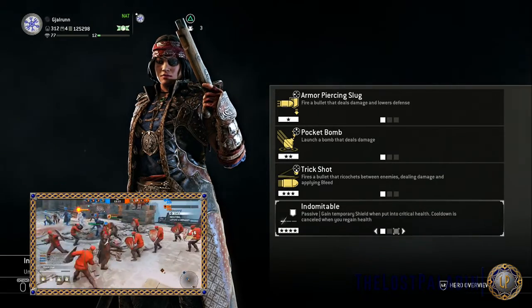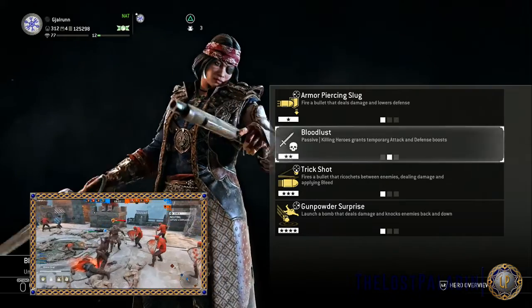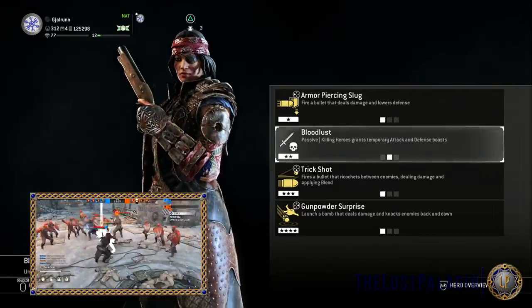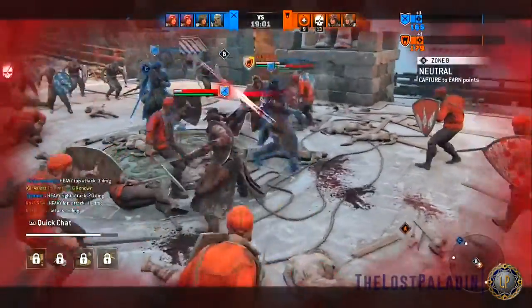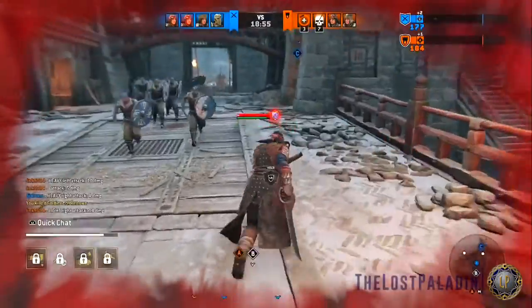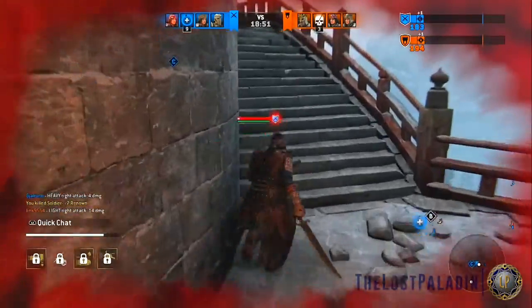For her Tier 4, we have Gunpowder Surprise, which launches a bomb that deals damage and knocks enemies back and down. Regenerate, a passive ability where you regenerate your health when out of combat. And finally Indomitable, a passive ability where you gain a temporary shield when put into critical health — the cooldown is cancelled when you regain health.